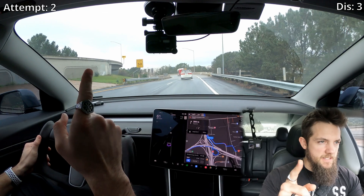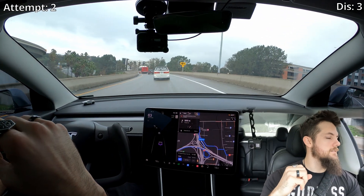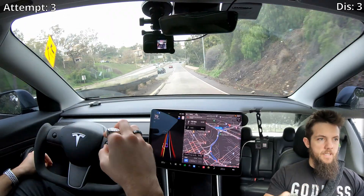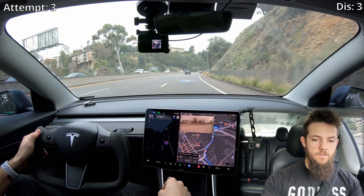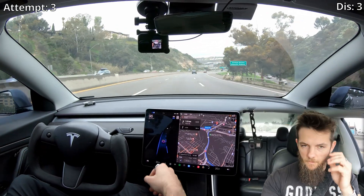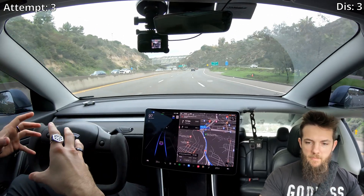Let's go around one more time but try something a little different just to see what happens. We're coming around for pass number three on the auxiliary testing. This direction of stages is a little different, so this is kind of changing the control and the experiment a bit.